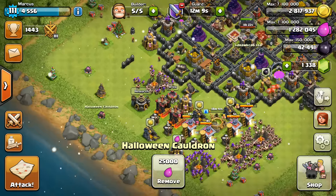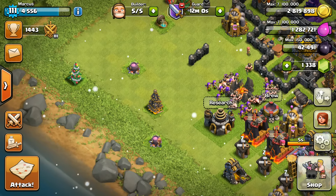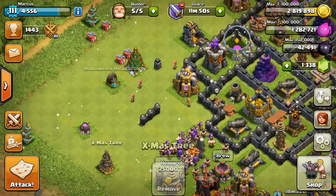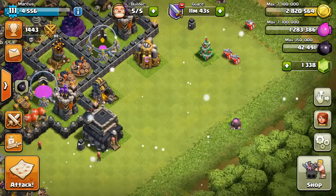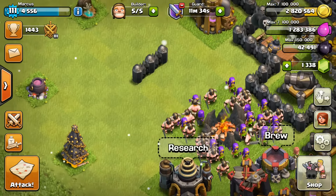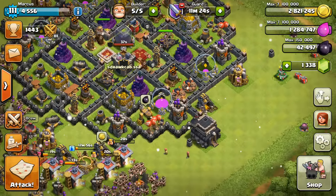All together, out of all the holiday special items they give out, I have ten cauldrons, four 2014 Christmas trees — so that's 14, plus the 2013 and 2015 trees — bringing me to 18 holiday special items. Plus all the presents, which brings the total to 30 items altogether on my base from all the holiday specials. That might be a record.